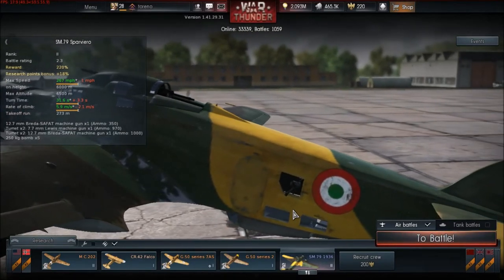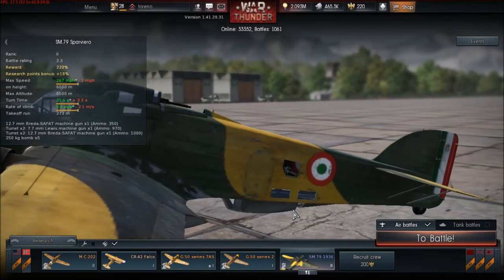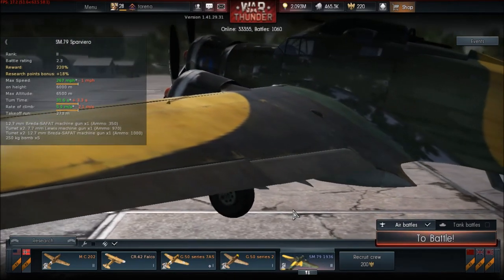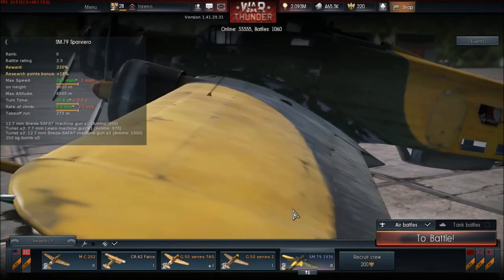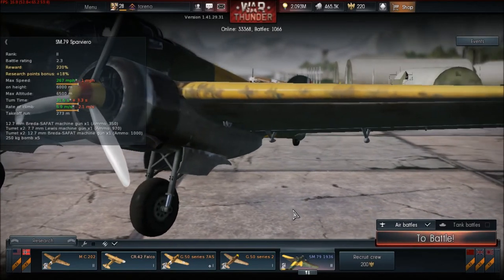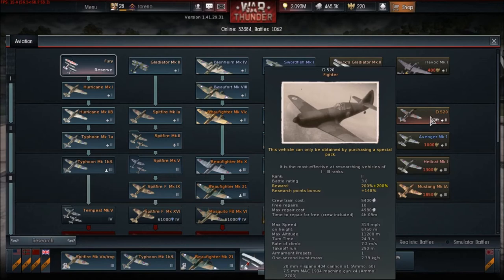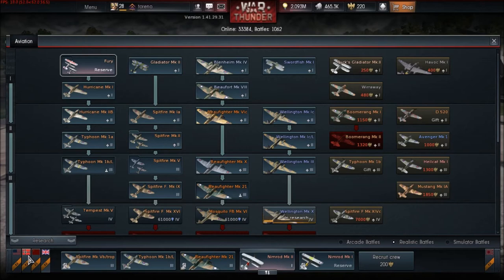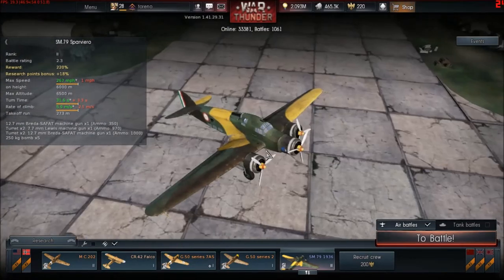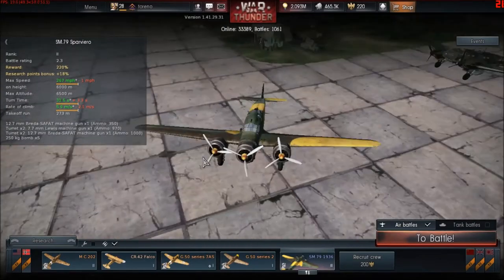Hello everyone and welcome to what is hopefully the last episode of the future tech tree analysis series. We'll be looking at the French and Italian air forces, who don't have their own tech trees and actually didn't get any aircraft at all. That's the only real big disappointment. This episode is just to inform people more about what aircraft they could have had, and give people ideas if they're thinking of doing their own tech tree episodes or going on the forum to suggest aircraft.